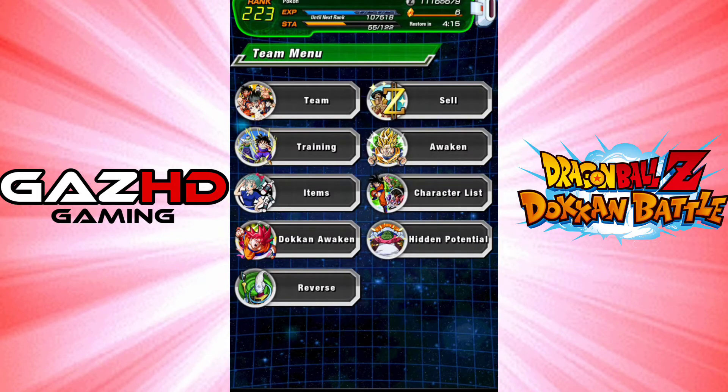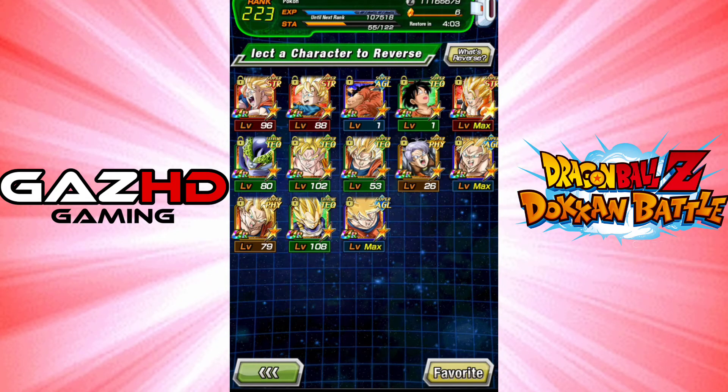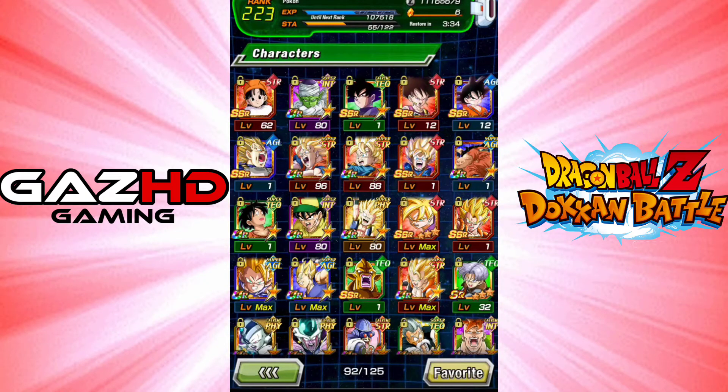Reverse is only for transcended UR, which means the 120 level cap - that's who you can reverse. All those ones are 120. The UR limit is 100. So the transcended is 120, which is only those types of characters. I don't even know why he's up there. He's not transcended - I don't think he's 120.